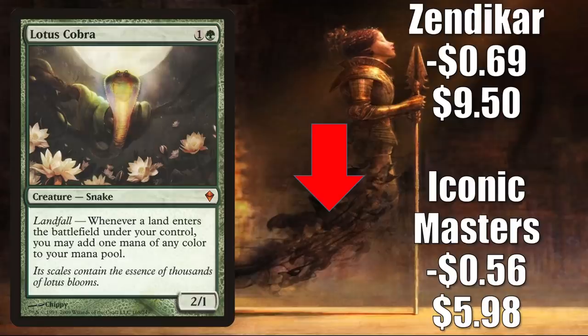Number 3 is another card that has been seeing increased Commander play thanks to Zendikar Rising and Commander Legends — this is Lotus Cobra. The Iconic Masters copy goes down $0.56 to $5.98. The Zendikar copy goes down $0.69 to $9.50. These cards have been soft ever since this was reprinted in Zendikar Rising. It sees a little Standard play, but in Pioneer you'll find it much more frequently in Four Color Omnath and Naya Winota.